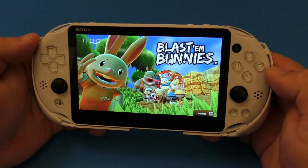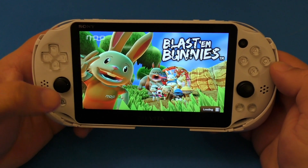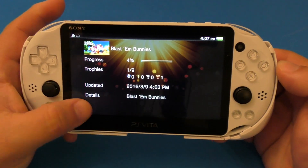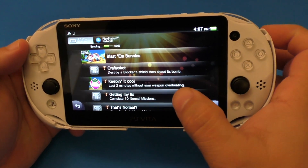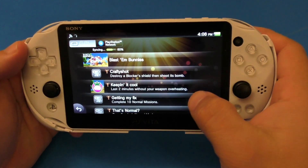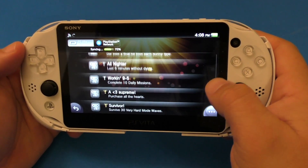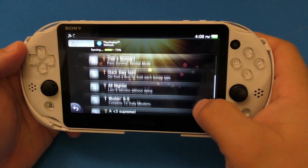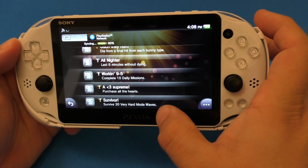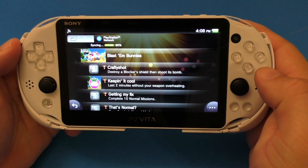I already played a couple missions here and there, but before we keep going, let's go ahead and show you guys the trophies. So Blastin' Bunnies has nine trophies. I already have one trophy unlocked — it says last two minutes without your weapon overheating. There is no platinum trophy, which kind of sucks because you can play this game on the PlayStation 4 too. The gold trophy says purchase all the hearts, survive 30 very hard mode waves, and that's it. So let's go ahead back to the game.